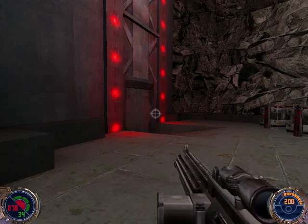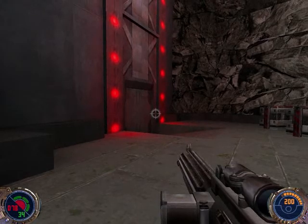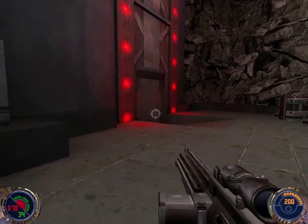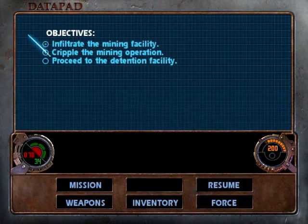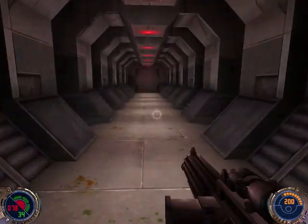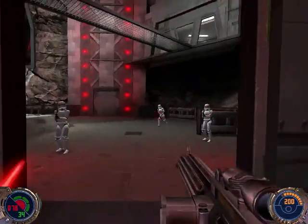Hey guys, welcome back to Star Wars Jedi Knight 2 Jedi Outcast. On the last part we continued our mission on Artis Prime and almost died, battled those annoying crab-like things, and we destroyed the mining operations. We infiltrated the mining facility, and now we just got to proceed to the detention facility and free all the miners — the innocent slave miners, whatever you want to call them.